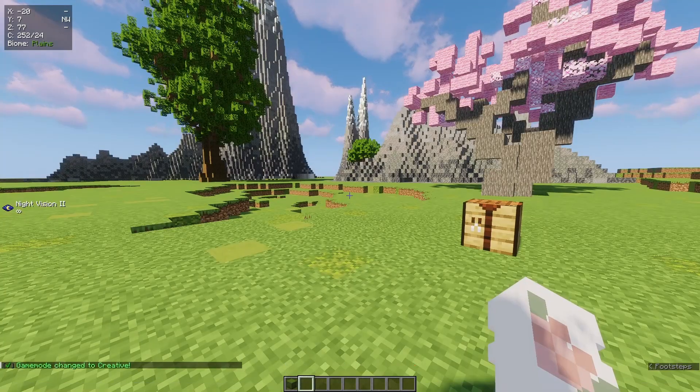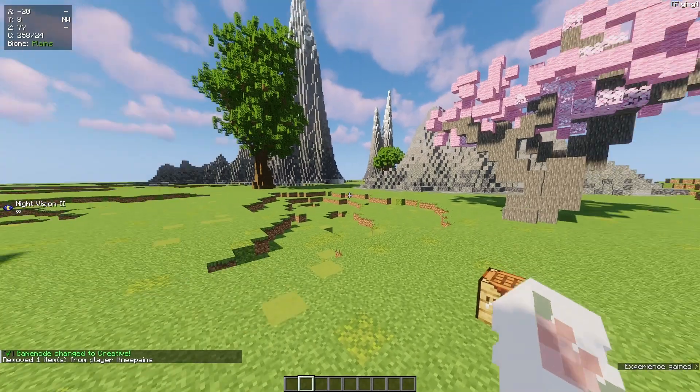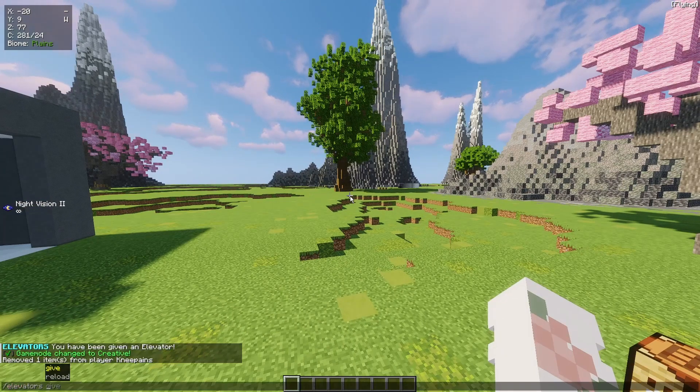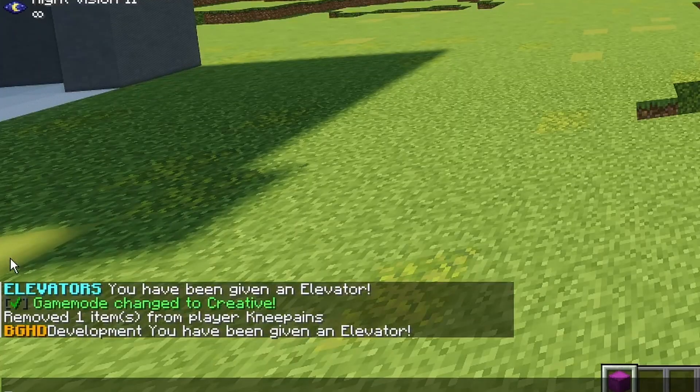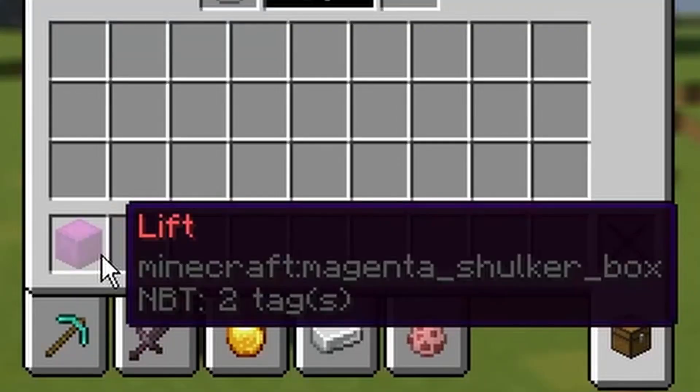So now we go back into our game. If we go into creative mode a second, you'll see if we run elevators give and give ourselves a nice magenta one this time. You'll see the message in chat has changed to BGHD Development, and this is indeed called a lift.